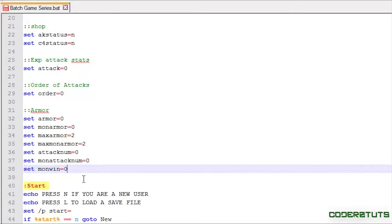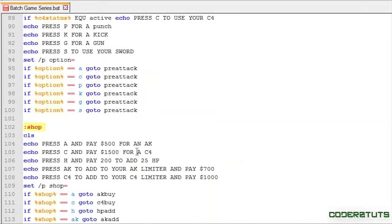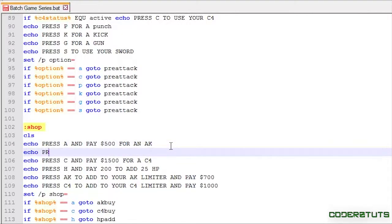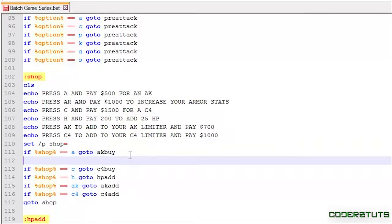I'm going to scroll down to the shop section and add: echo 'Press AR and pay 1000 to increase your armor stats.' Then I'll say: if shop equals equals AR, go to AR_ADD.